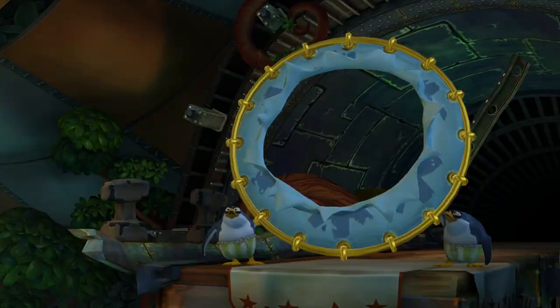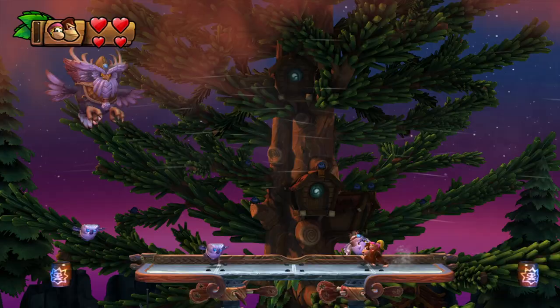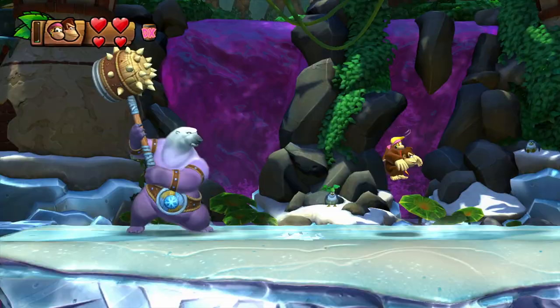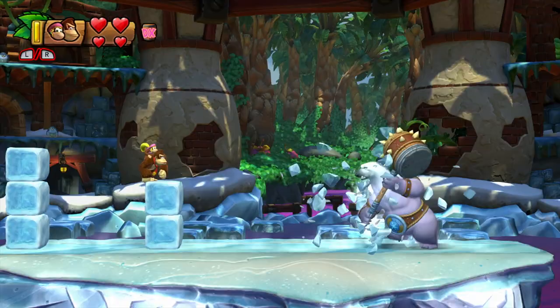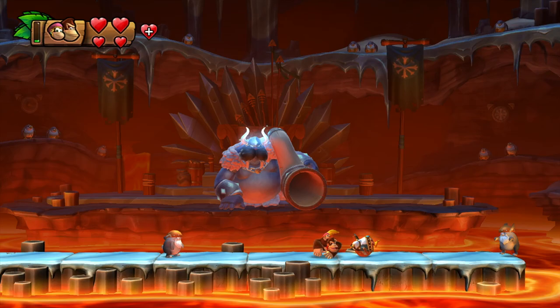Bosses are also improved. If there is one constant in the pentology, it's that the boss battles are going to be better than the ones before it, and Tropical Freeze easily takes the cake in the boss department. Part of this is because of the themes used in the game — there are a ton of Arctic and Antarctic animals to choose from, and the designers took full advantage. This includes a massive seal, a snow owl, a baboon, a puffer fish, a polar bear, and finally Lord Frederick, a walrus. The six bosses do a really great job telegraphing their actions and attacks.